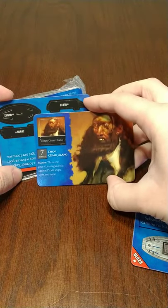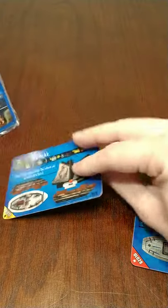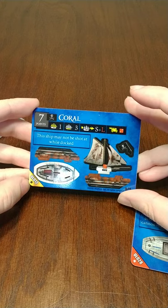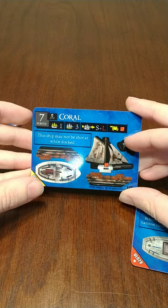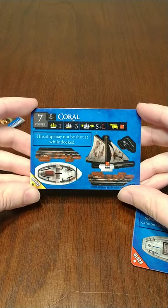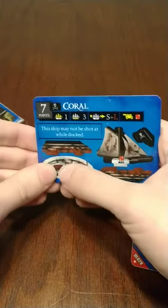And another crewman. I don't know what to say about that face — that face is going to be in my nightmares. And a small ship, the Coral. It's a good quality, low cost, decent cannon. Only one shot, but it'll work. It cannot be shot while docked. That seems a bit unfair.